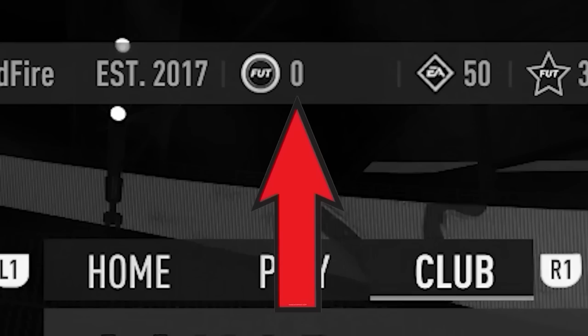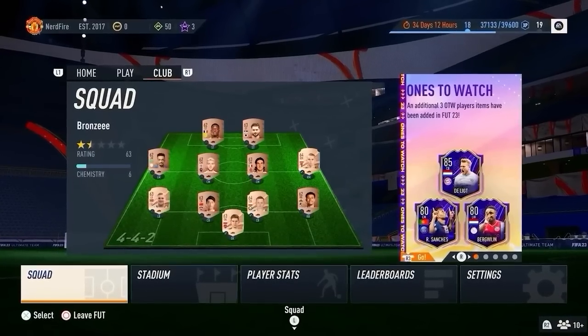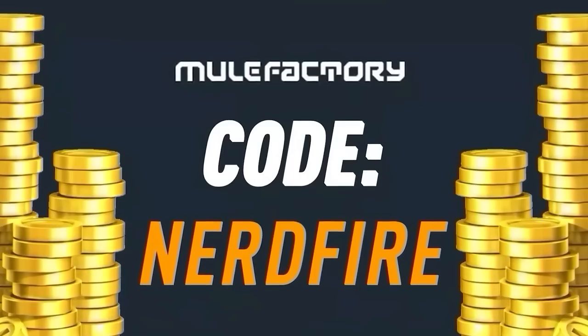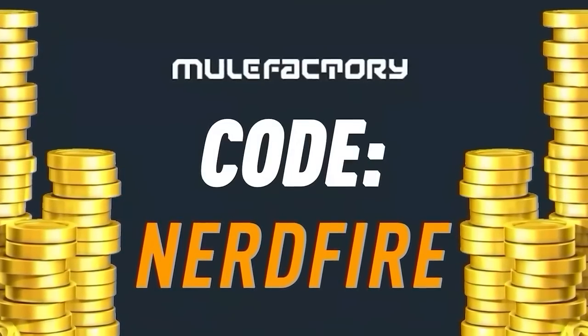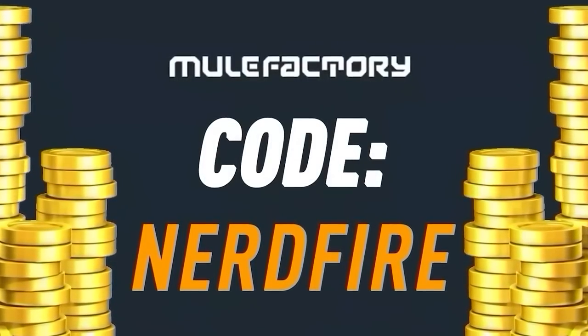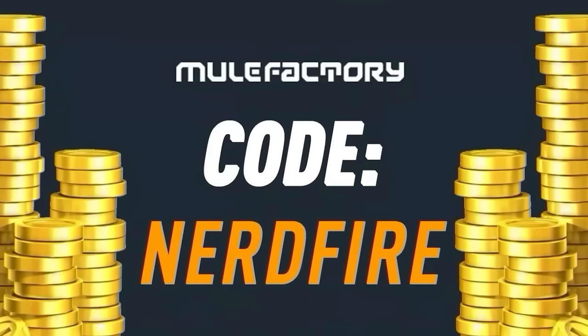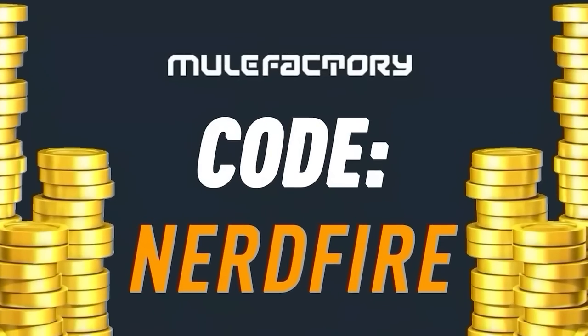Let's open up some of the mid-season 2 review packs and see what we can get. Have you guys got a terrible team, no coins, and want to buy some of the brand new players from the World Cup Team of the Tournament promo? MuleFactory.com — go over there to get the cheapest, most safe, reliable coins and use the code NERDFIRE at checkout for 5% off your order. Link is in the description down below.